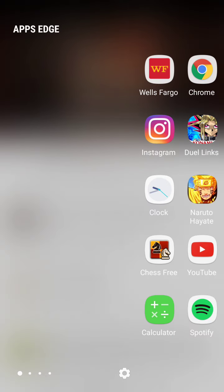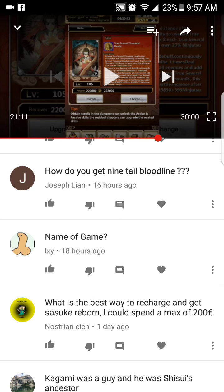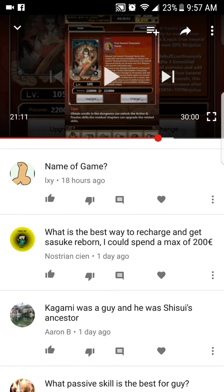Best way to recharge and get Sasuke Reborn with a max budget of 200 euros: just recharge on event key days. You don't have to spend the keys you buy on that day — for example, if you recharge 100 keys on Lee's reborn day you can save them for the Naruto or Nagato event. Just recharge and try to pick a day where fewer people are participating so you rank higher, giving you more fragments toward the end.